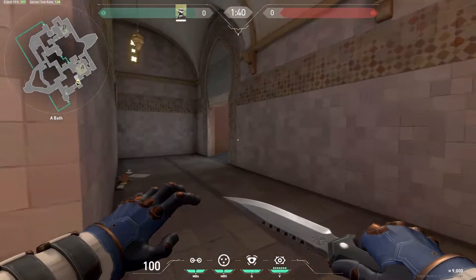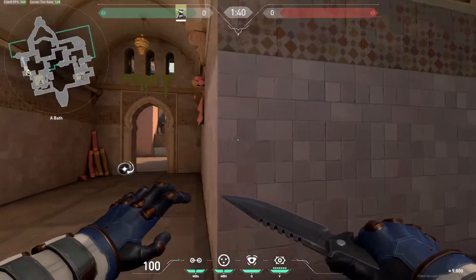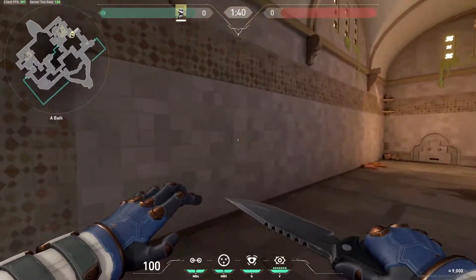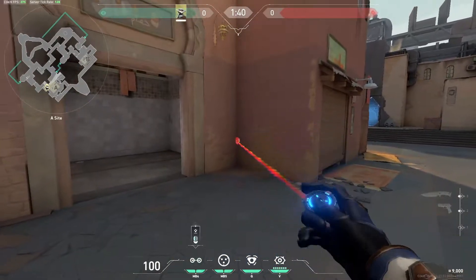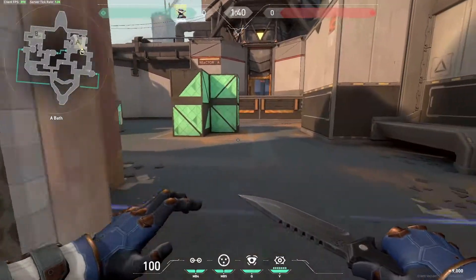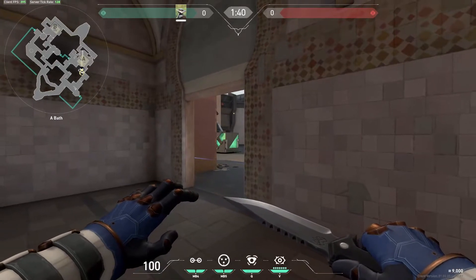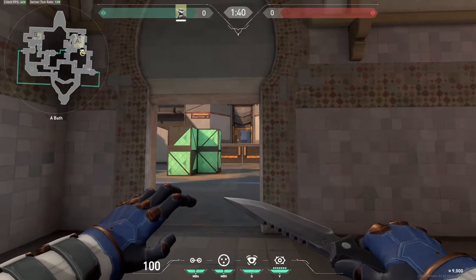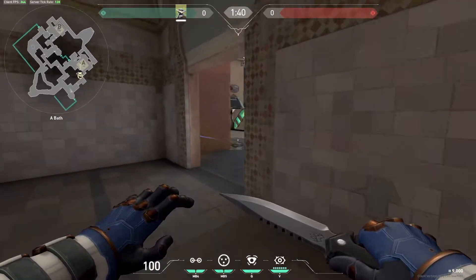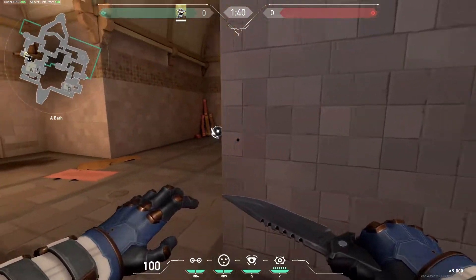This tripwire will notify you that they're here and you can call out to your team that they're coming. It also works well later in the round if someone's trying to rotate through showers to sneak up on your team, because they'll come to this and either have to walk back or destroy it. You could use a tripwire here because this will stop them coming into site and it's very hard to destroy — they either have to wallbang it or just walk into it. But if you place it there, they can be in position holding anyone peeking from window or hiding behind this box. This is why I don't like this one as much — this one gets destroyed a lot, but it still gives you tons of information.